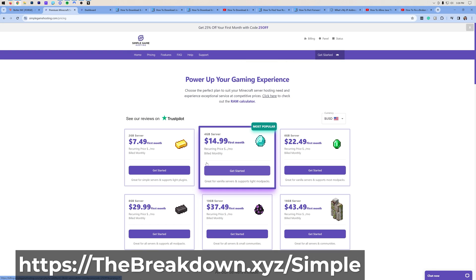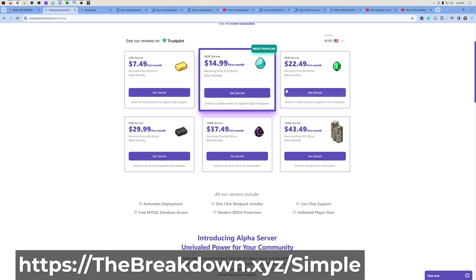But let's go ahead and get this server. So what you would do is, once you're here, go ahead and click Get Started. For a Better Minecraft 4 server, at least 6 gigabytes is needed — generally that's going to be good for 2 to 3 players. 8 gigabytes if you have more players than that. Go ahead and click Get Started.